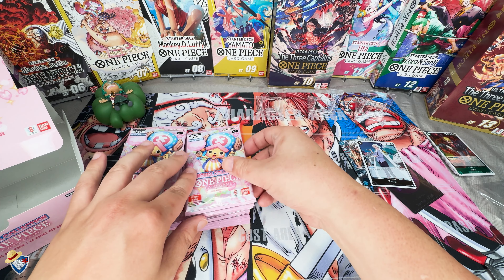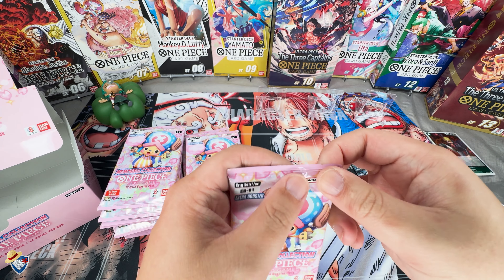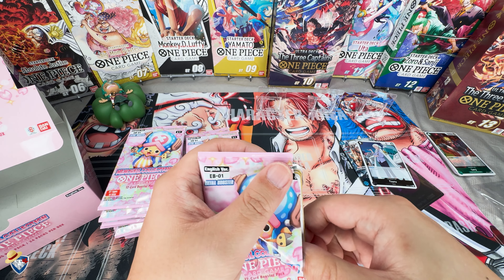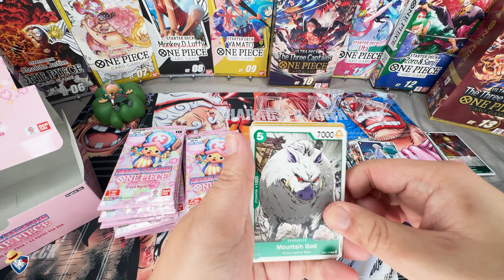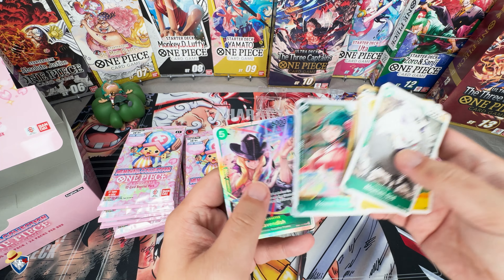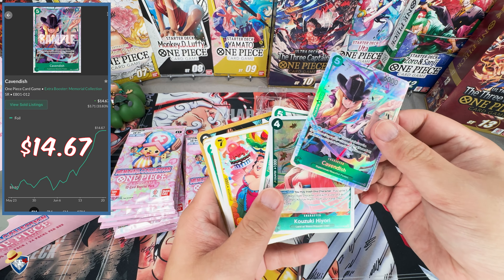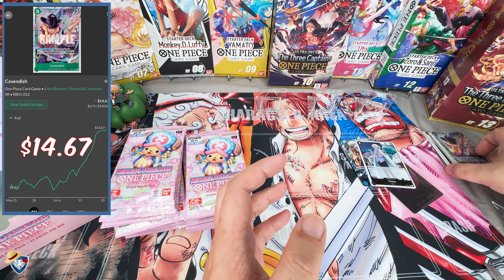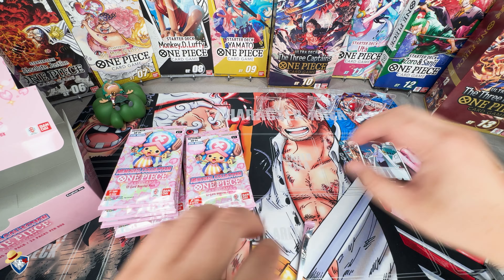We picked up a Sanji which is a great 2K for Uta - those of you who checked out my Uta video know that we did add at least two of it. Let's see what's in this one - jumping right to the end, we got a Cavendish and Hiyori. More green cards - maybe this is just predicting a Bonnie build coming up.